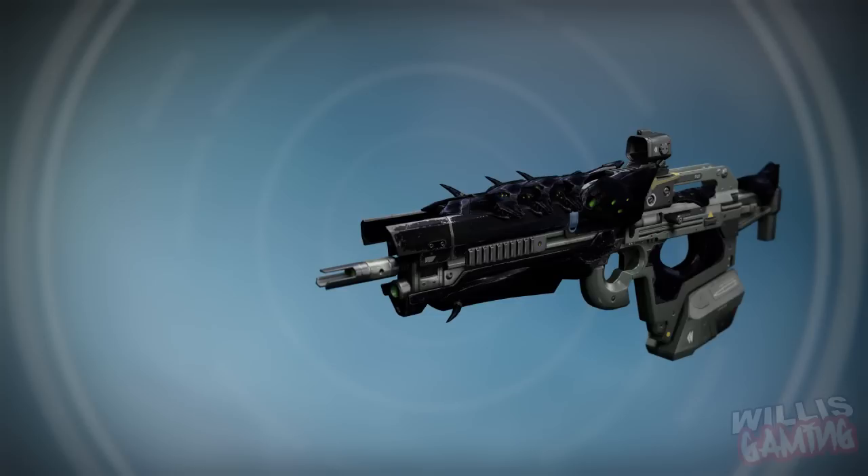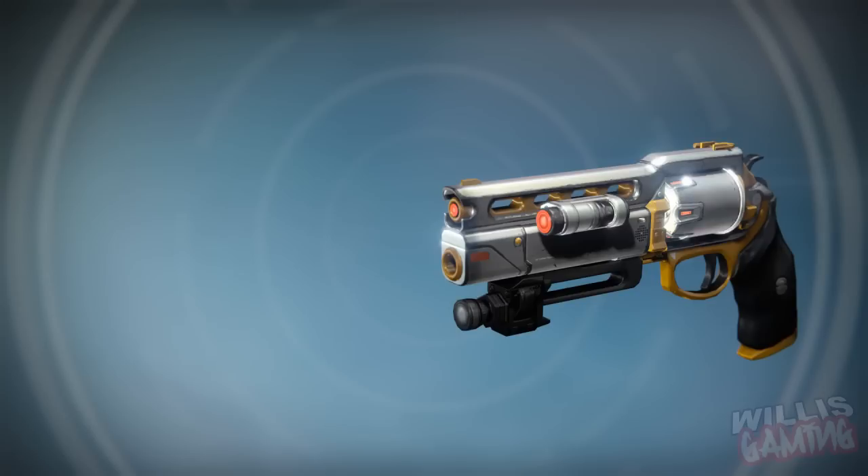Moving on, we've got our old buddy the Fatebringer hand cannon with the arc burn. I'm probably going to be using this a lot. Love hand cannons — they're very powerful, they pack a punch especially with the arc burn and damage modifier. Really, really freaking good.